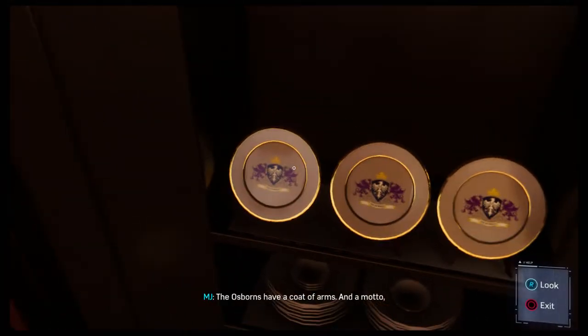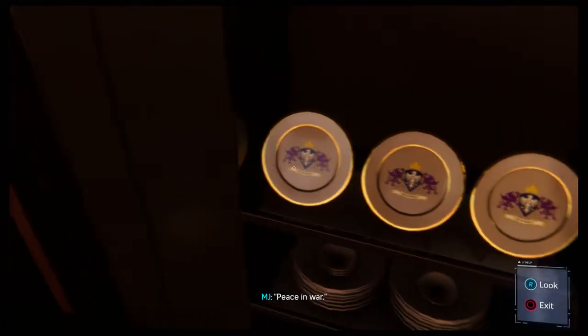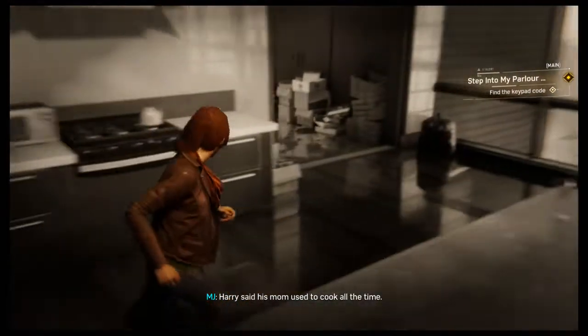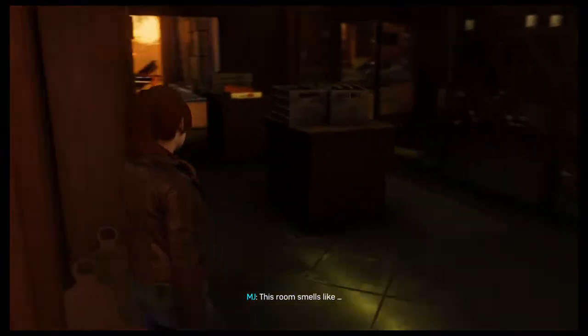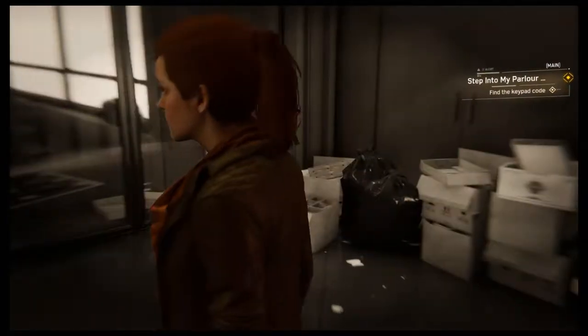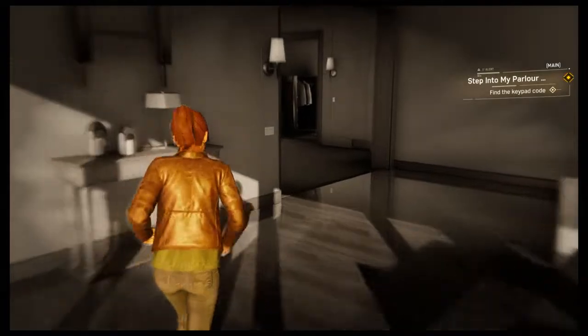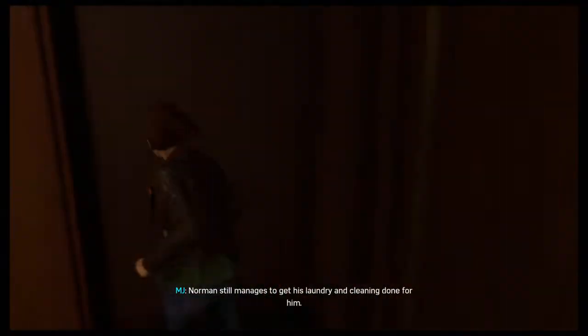There are plates - the Osbournes have a coat of arms and a motto: 'Pax in Bello' - peace in war. Weird motto. His mom used to cook all the time - be surprised if Norman's ever even touched the stove. This room smells like rich people. Wonder if all this wine is from Norman's vineyard in Burgundy - he has a vineyard? I guess it makes sense, he's super rich.